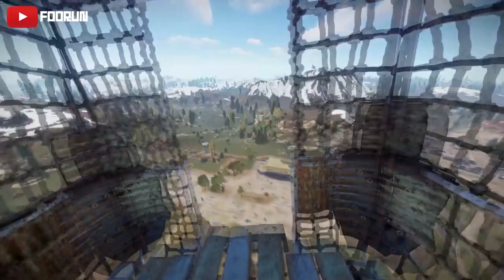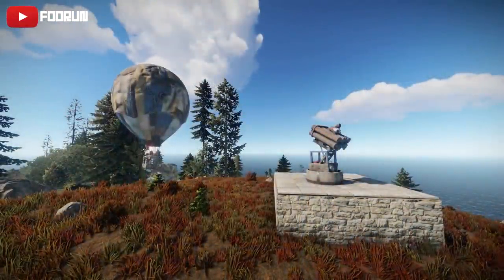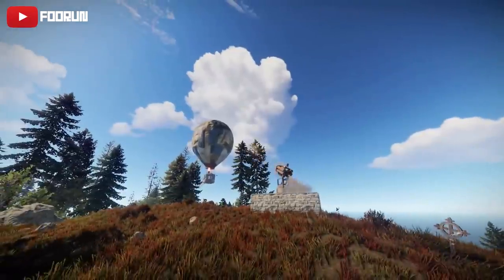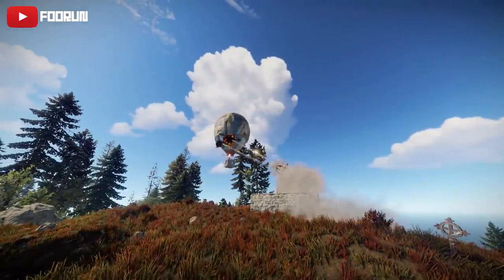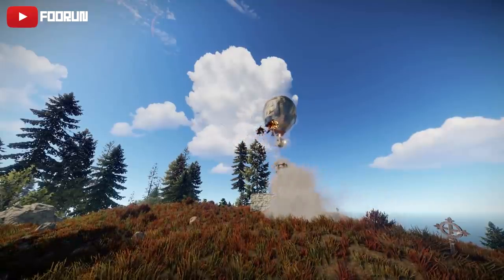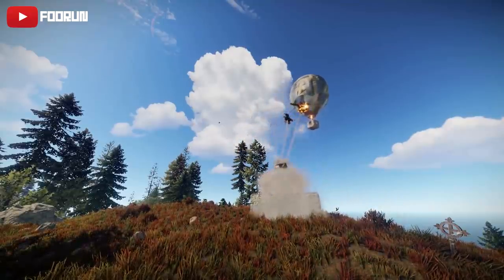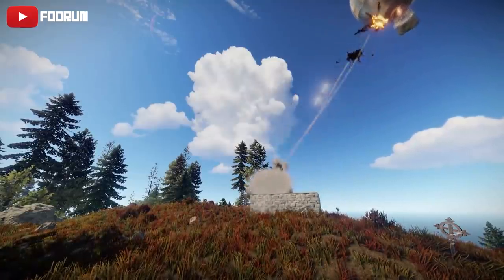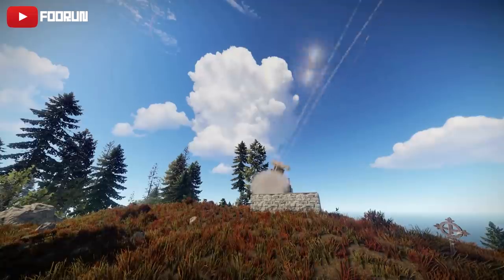With players now being able to gracefully float through the air, the scientists over at the compound have something to help bring them back down to earth — SAM site turrets. They are purchasable from the compound for 500 scrap. They are able to target in all 360 degrees and have pretty good range.